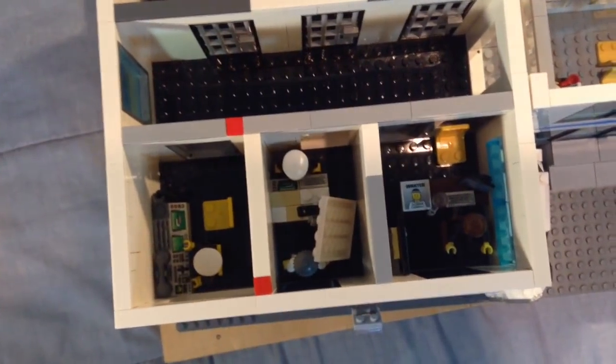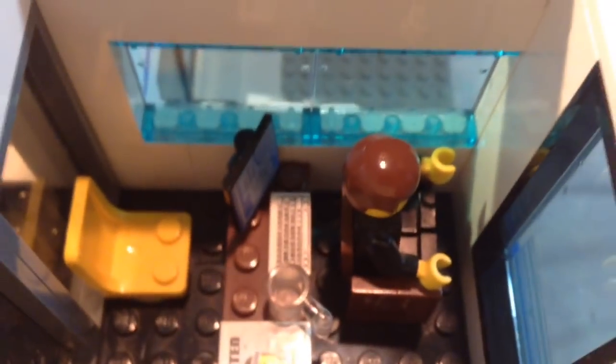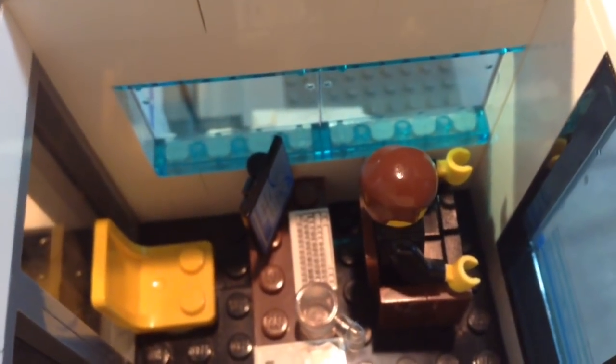That brings us over through this doorway here to our next section, which has the prisons, the security room, and the chief's office. I'm going to start in the chief's office. Here is his office through the window. Here's the chief and his little desk area. You can see that he has a TV in there and his little mini fridge. He's on a very fancy looking spinny chair and he has his really cool computer. Since he's in a corner office, he has windows on all the sides — that's pretty cool.